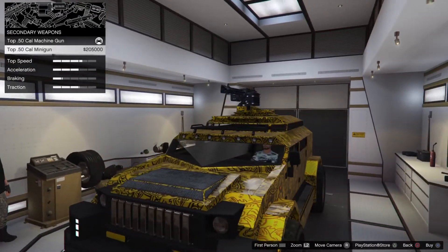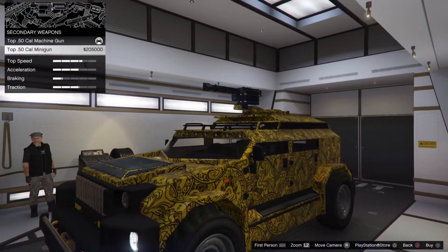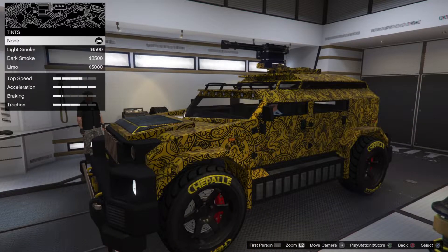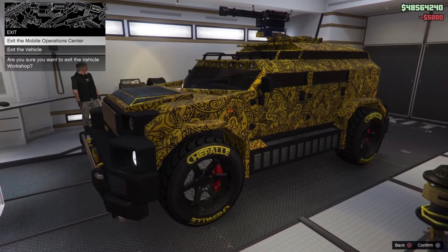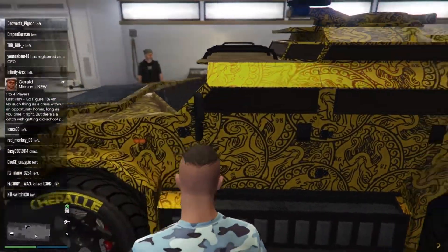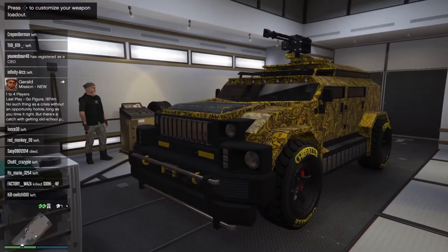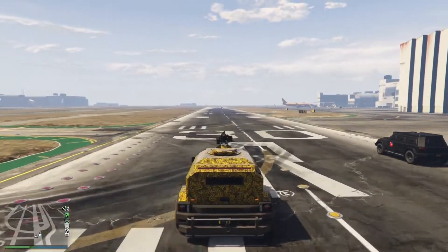For the top weapon, you can upgrade it to a top 50 cal minigun instead of a machine gun for 205k. I think you have to unlock this with research in the bunker as well, but I'm not sure. Anyway, if it's locked, you know you have to unlock it with bunker research. The livery is called the Santo Capra Coins livery — it's one of the free ones — and the color is race yellow.